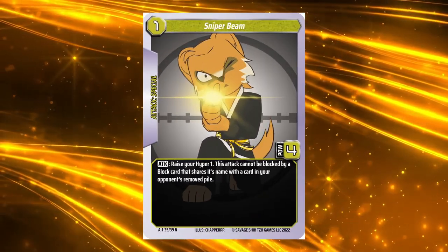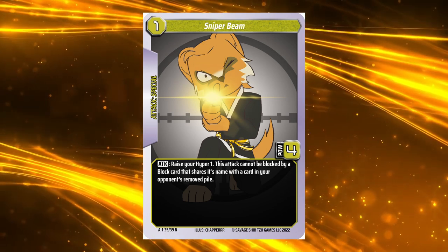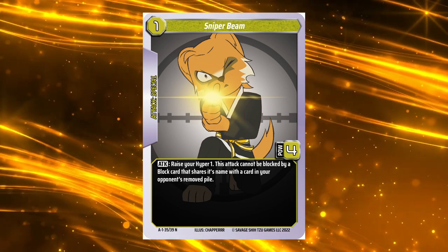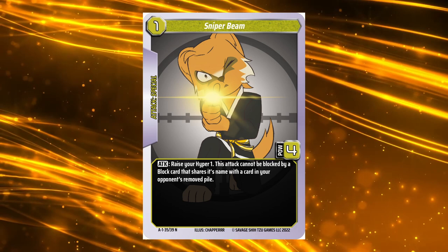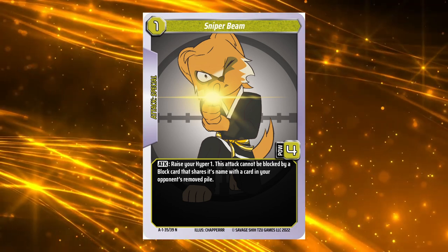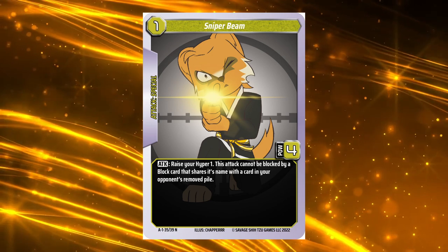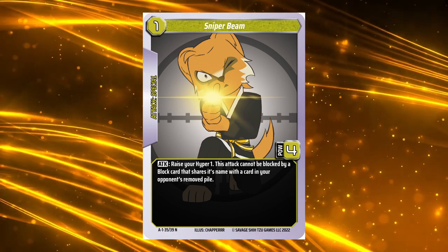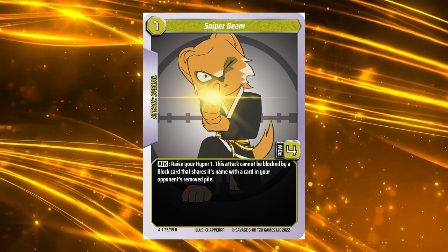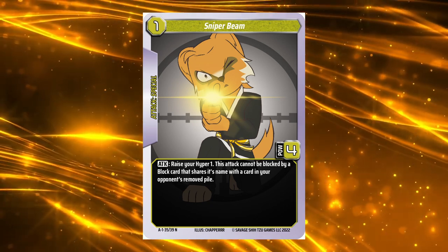Your opponent had best be on their guard against Taichi's Demon Wind Slash — it's probably best to try to prevent it from happening, rather than deal with the hard decision of letting it hit or counting all your removed blocks. Speaking of removed blocks, our first card in Taichi's arsenal, Sniper Beam, capitalises upon that too. A level 1 attack with 4 power, Sniper Beam's attack effect raises your Hyper 1, then it cannot be blocked by a block card that shares its name with a block card your opponent has removed from the game. Early game, this card just raises your Hyper 1 — best put it back into your arsenal. But late game, it's essentially unblockable: up to 4 combat damage guaranteed. Sniper Beam is by far the most reliable tool in his arsenal.